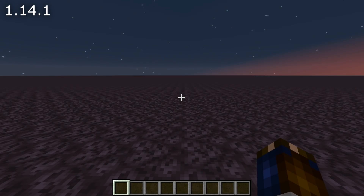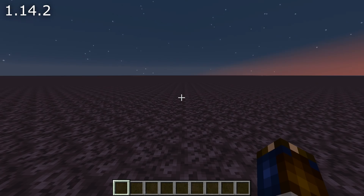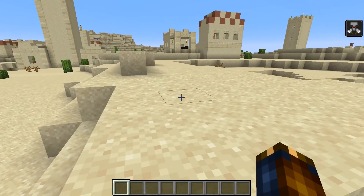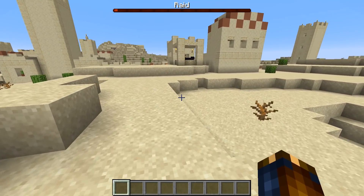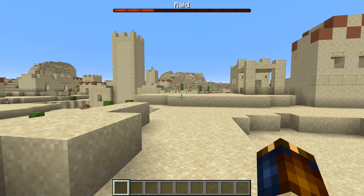Let's talk about mob fixes. Mobs now spawn on soul sand again, and parrots can now spawn on grass blocks not only when there's grass sticking out of the ground. That should mean that parrots can spawn in more places inside of jungles. Some raid changes as well — raider spawning has been modified so they can only ever spawn in fully loaded chunks, which should fix some glitches where raids would go on forever.